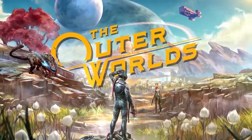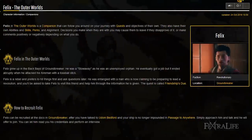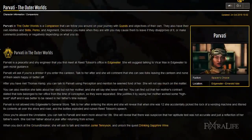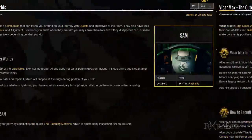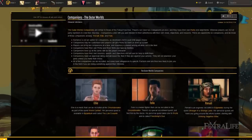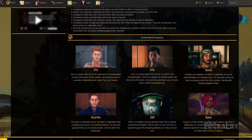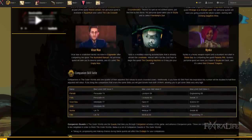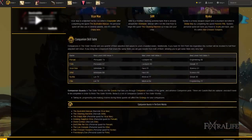In this Outer Worlds video, we're going to be taking a look at the companions of the game. We're not going to be going into how to get these — that's all in our written guide or on the wiki. This video is going to be about which companions to use, why they're good, why they're not good, and making decisions about how to optimize them.